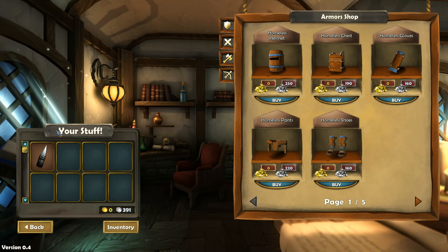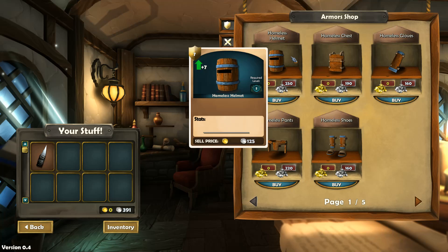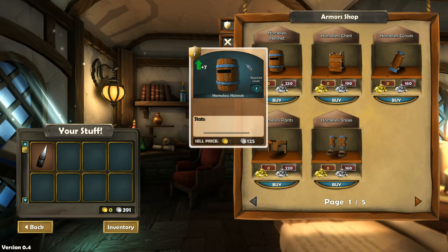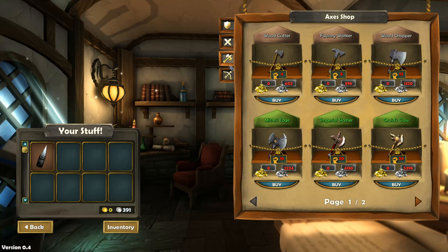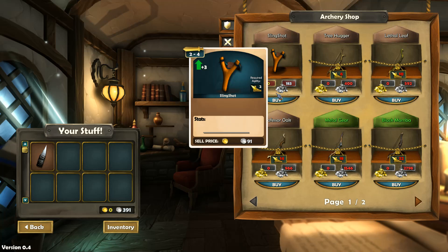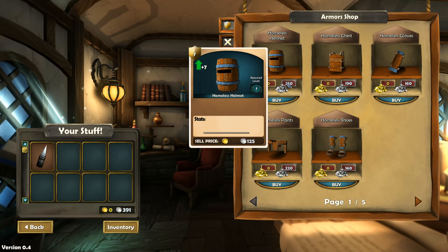There are shops. Let's see what I can buy — not too much. I've got 391 silver in the bottom left-hand corner. I've got a shiv, and I could buy the homeless helmet, chest, gloves, pants, and shoes. With more agility, I could get a tree slicer, the butcher, scorpion sting, ancient ruin, and Achilles blade. These are axes, and these are archery-based weapons. I'm definitely going to want a bow — I'm a fan of ranged weapons.